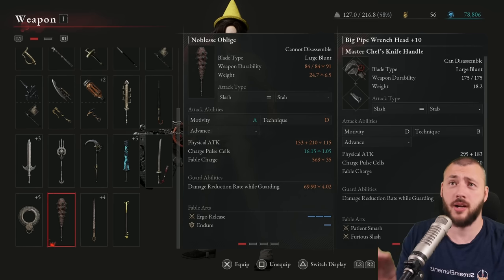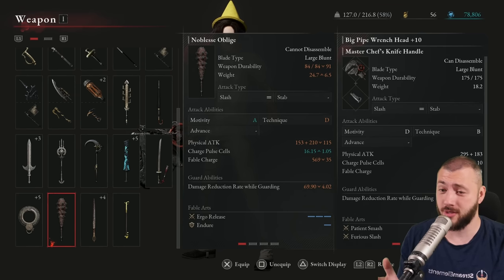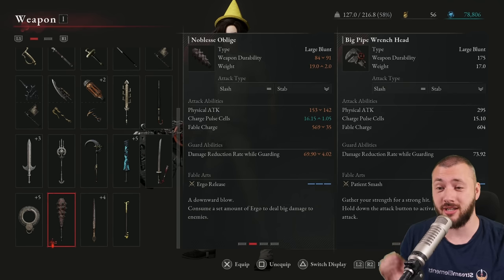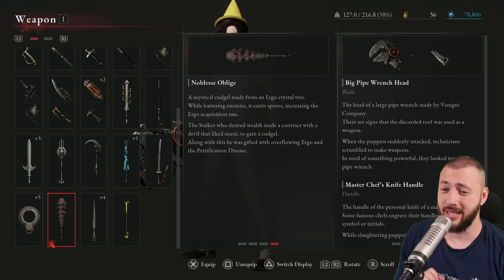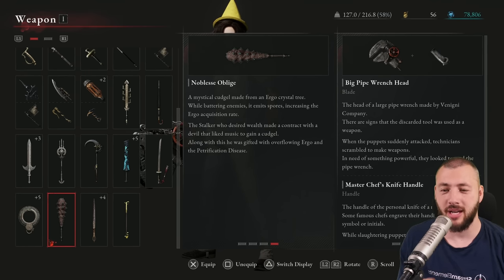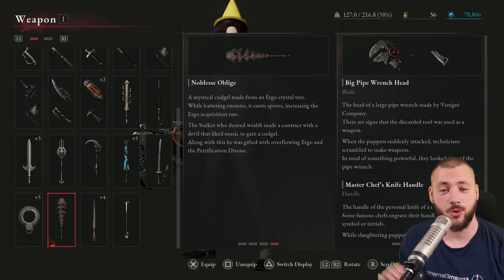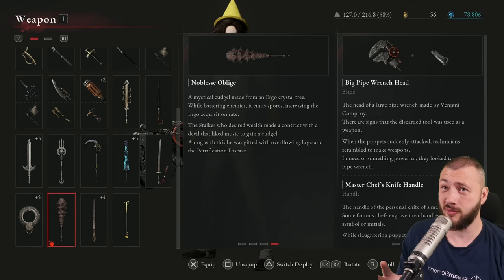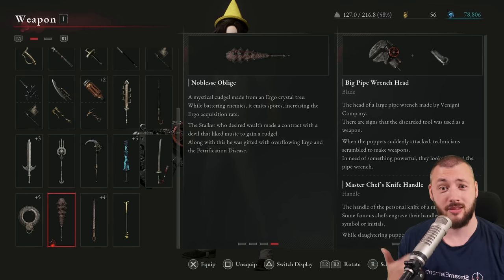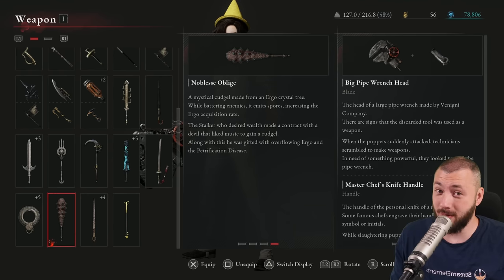A final honorary mention: if you're doing NG+ Ergo farming, in the Lorenzini Arcade there's the Noblest Obliged, which you get for killing Simon Manus. The tooltip reads: a mystical cudgel made from an Ergo Crystal Tree — while battering enemies it mid-spores, increasing the Ergo Acquisition Rate. That's a 10–12% bonus Ergo from kills. The ultimate min-maxing.